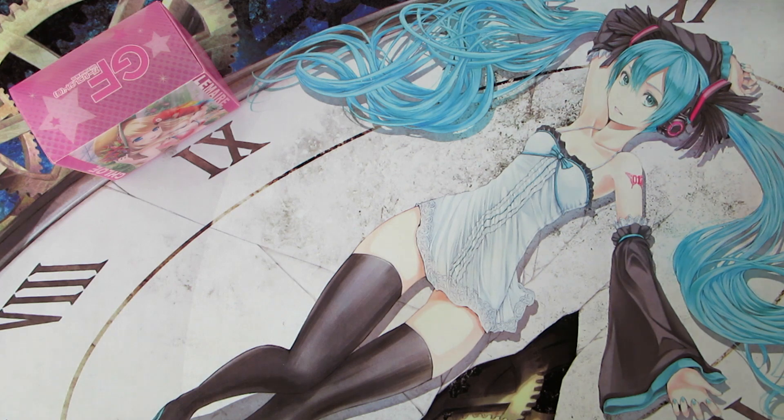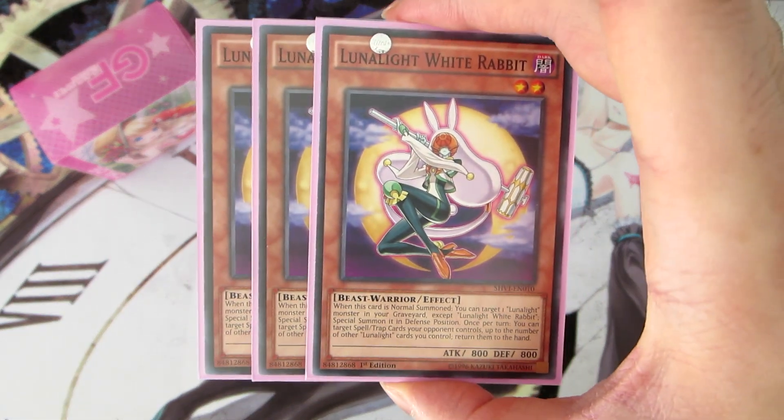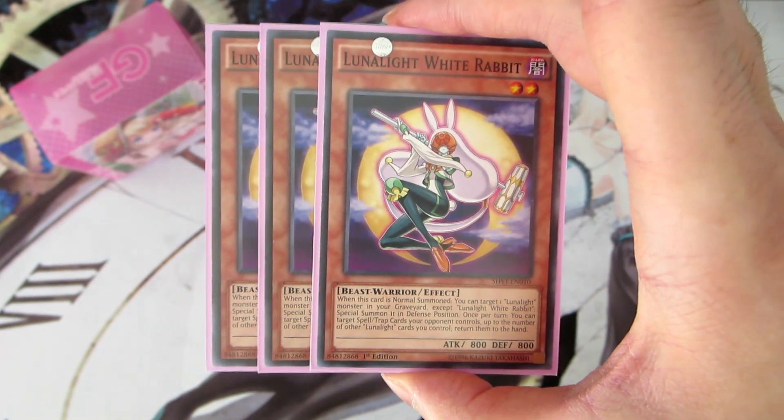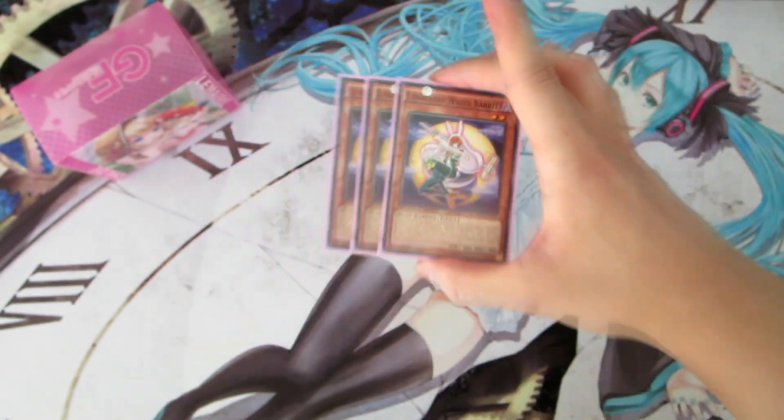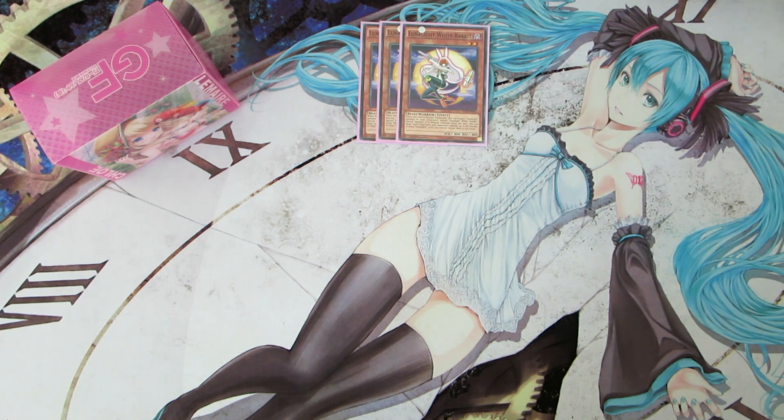First of all, we are playing three copies of Lunalite White Rabbit. When you normal summon her, she allows you to special summon one other Lunalite monster from your graveyard to your field in defense position. She also acts as a mini Giant Trunade and allows you to bounce spell and trap cards your opponent controls up to the number of other Lunalite cards you control, basically clearing the way to go in and do some damage.